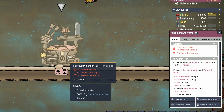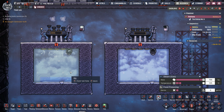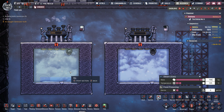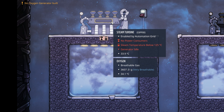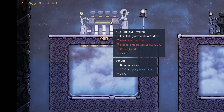This is a very inefficient way to run your power generator, because poor Ren would have to stay running on that wheel forever in order to keep that lamp lit. In this next example we have Ruby running on the manual generator, but the difference is we have a battery here. You can see while Ruby is running the battery is charging. But now that the battery is full, Ruby stops running and can go do other chores, and the battery will still provide power.